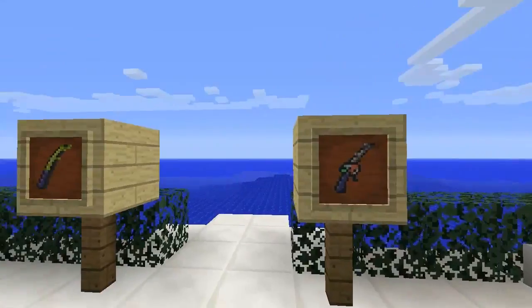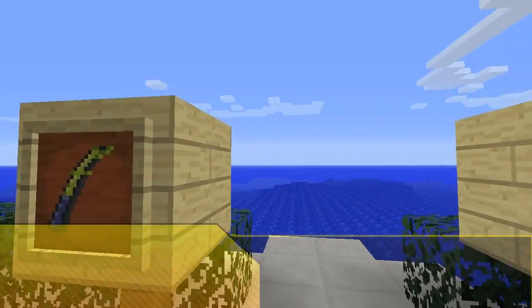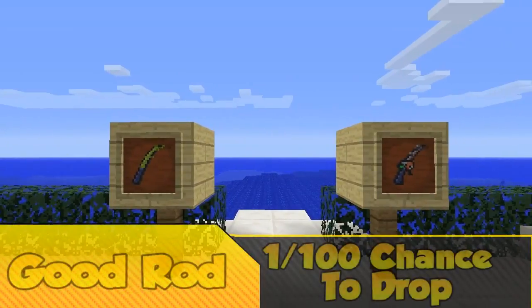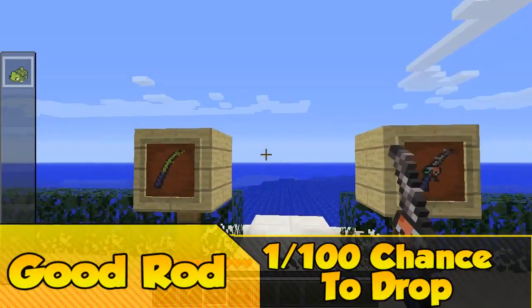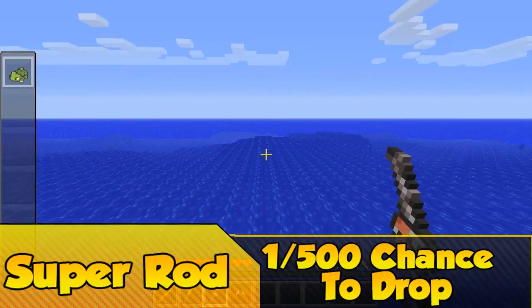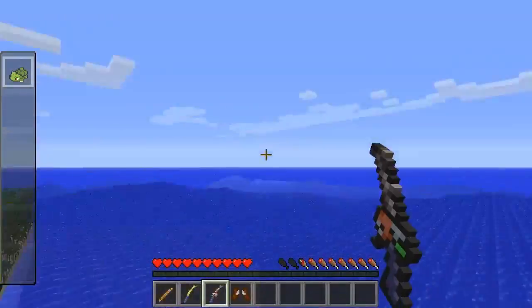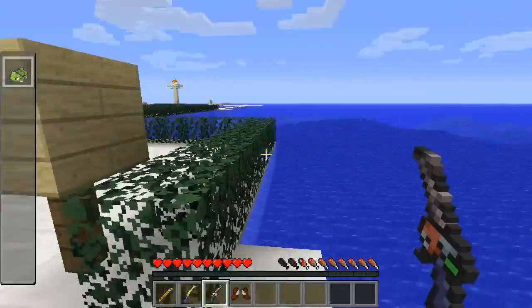Now there are two other fishing rods in the game: the Good Rod and the Super Rod, but unfortunately you can't craft them - you've got to get them by beating Fishermen and they are super rare drops. I'm just going to give you a little example of a Super Rod here, so you chuck it out and wait for it to bob down and then you will catch a fish. But unfortunately my Bulbasaur is dead so there will be no fishies for us today.